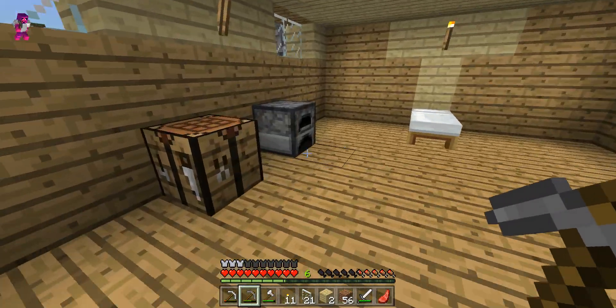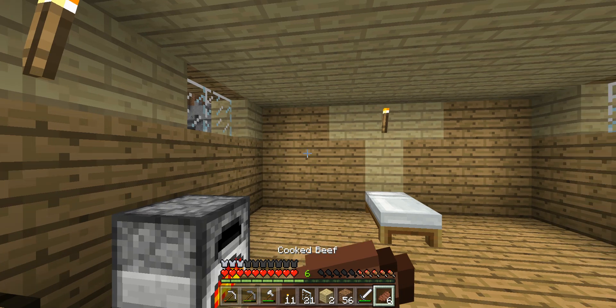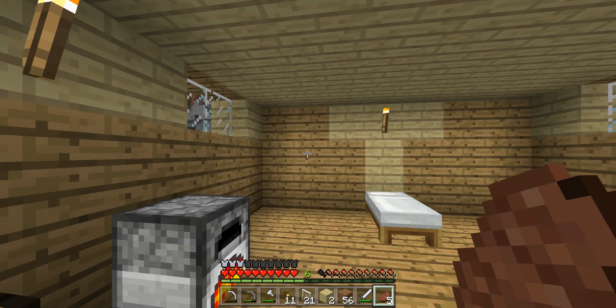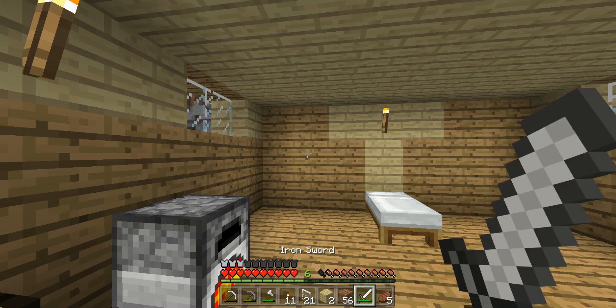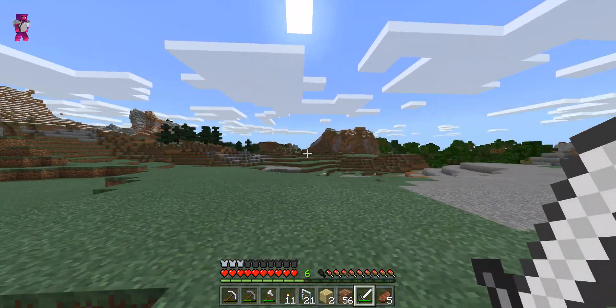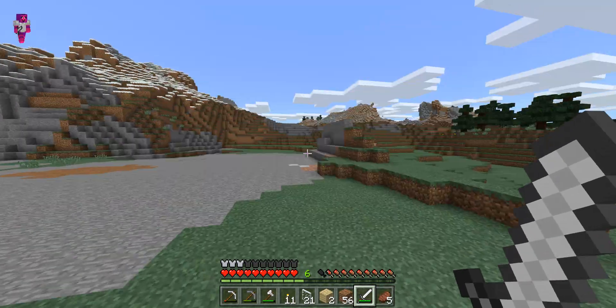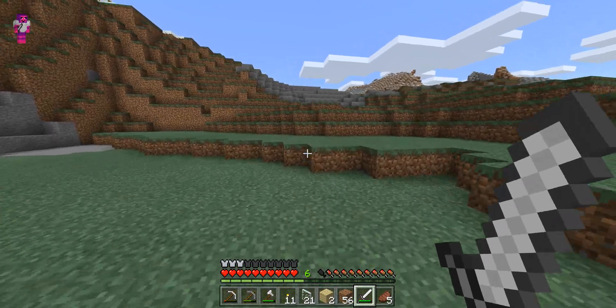I'm gonna go get that food that's been smelting. There we go. I'll put the coal in here and then I'll start cooking some more food because I'm getting hungry. If you didn't know, raisins get hungry really easily — because we're just dried out and have like no nutrients in us, we get hungry really easily.